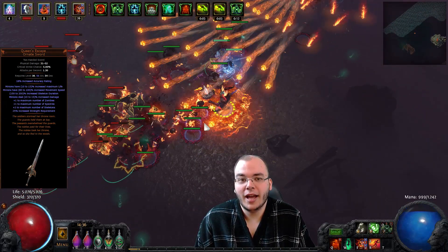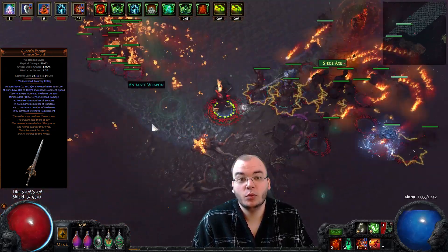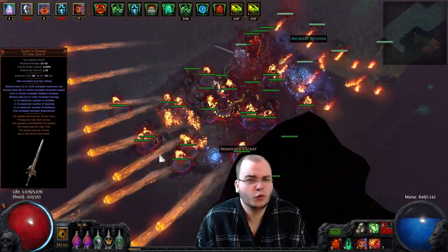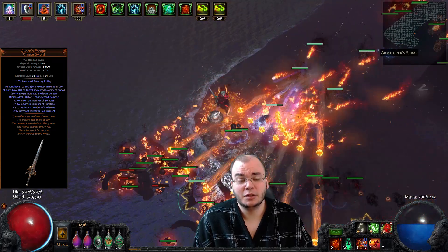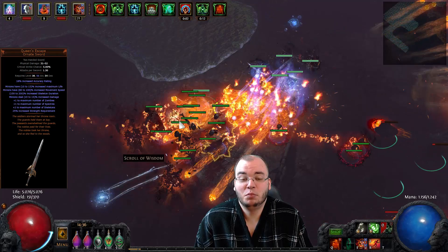So I tried the unique sword out, and aside from this swaggy animation the witch has when wielding a unique sword — holding it like an anime character dragging the sword behind her, which is freaking awesome — it actually makes for some pretty sick clear speed as you can see up there. And the footage is not sped up, it's actually this fast. It's pretty damn ridiculous.